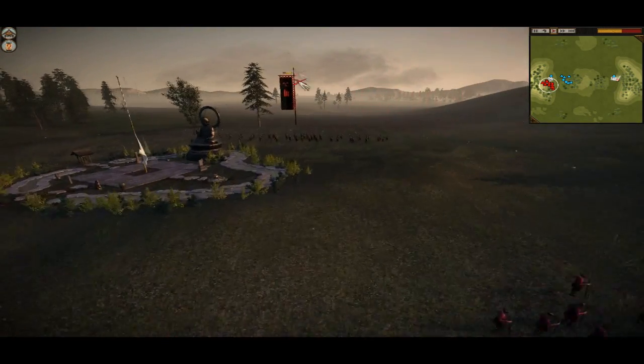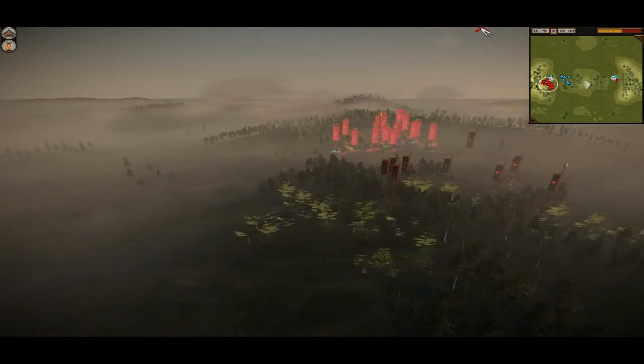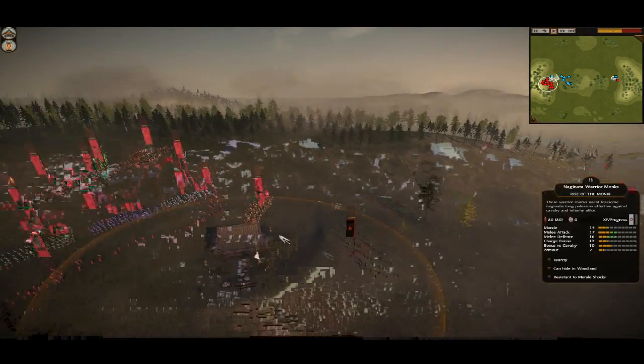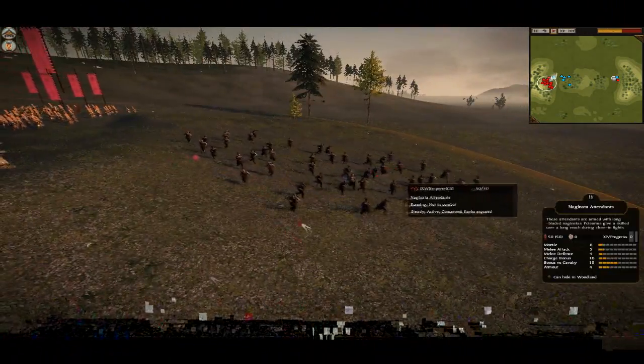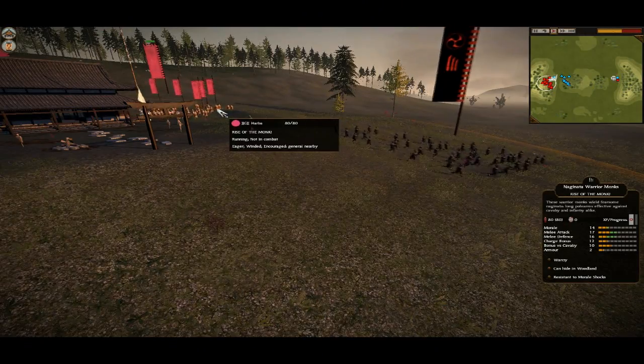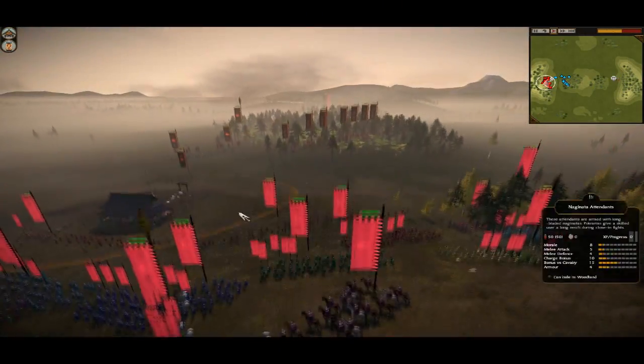The Naginata Attendants over here are sitting by the Morale Dojo and they're going to hopefully get fighting in a second. The Naginata Attendants up here from Emperor were in there basically to try and stop him from taking the Sword Dojo so quickly. Harbour is positioning himself up on the hillside.